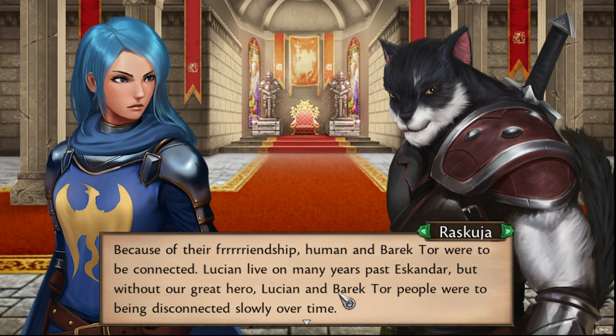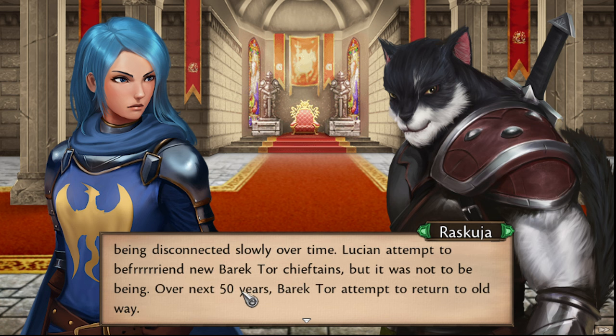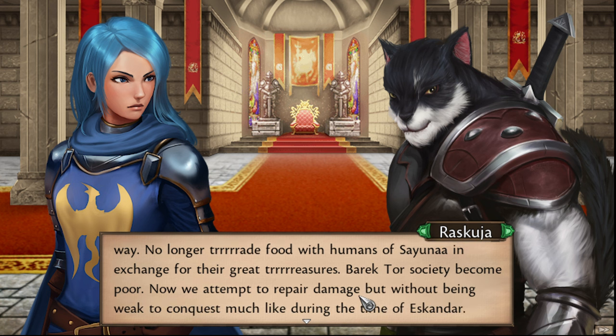Lucian lived on many years past Eskander, but without a great hero, Lucian and the Boraktor people were slowly disconnected over time. Lucian didn't stay connected to the Boraktor — that's sad. But he's human, so he wants to be with his own people too. Lucian attempted to befriend new Boraktor chieftains, but the new Boraktor chieftains didn't respect Lucian. Over the next 50 years, Boraktor attempted to return to the Old Way — no longer trading food with humans or Sayona in exchange for their great treasures. Boraktor society became poor.